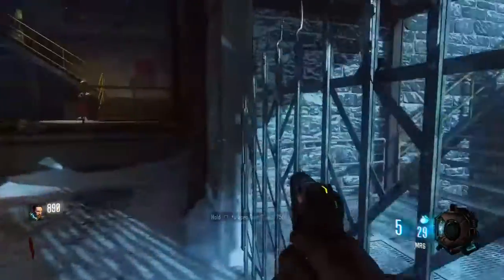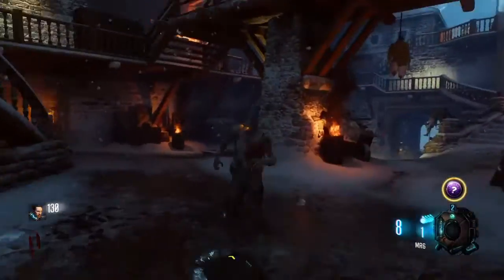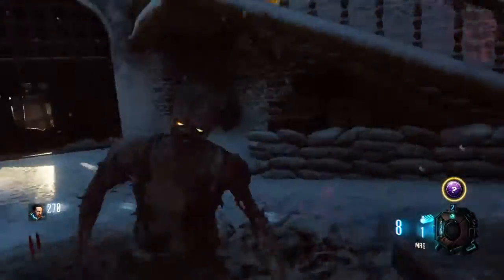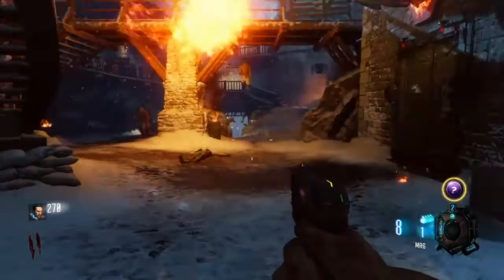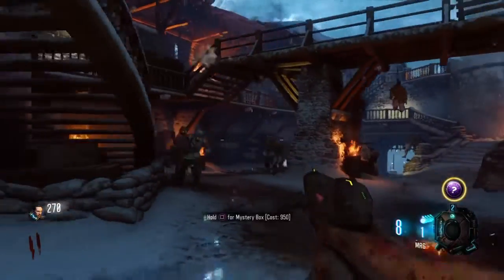First step to getting the bow, you have to do the dragon. It's pretty simple — you just feed the dragon one by one by killing a zombie right next to it, and when it's done it'll crumble down into a bunch of pieces.